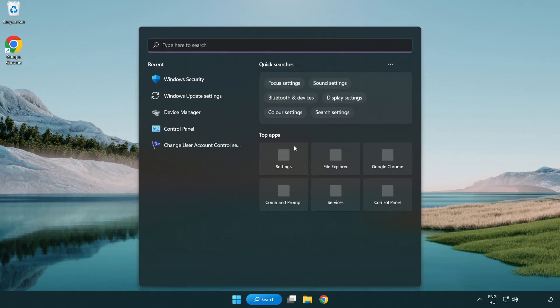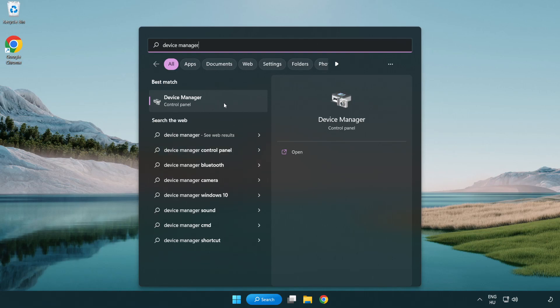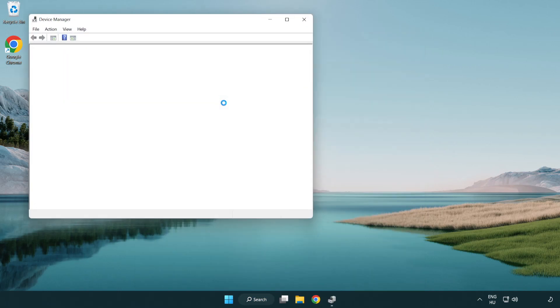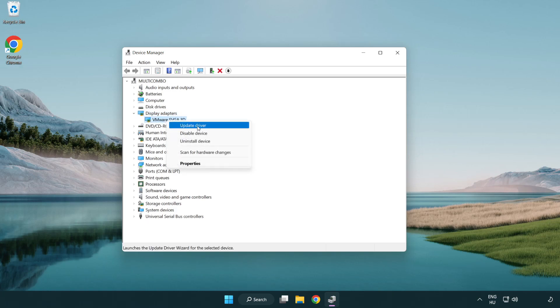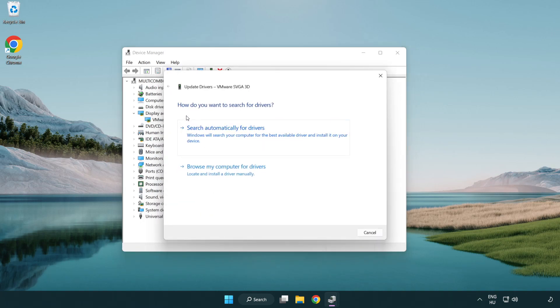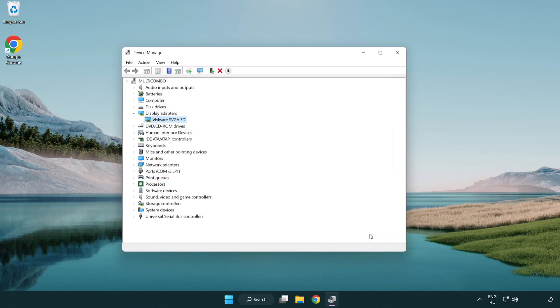Click the search bar and type device manager. Click device manager. Click display adapters. Select your display adapter. Right-click and update driver. Search automatically for drivers. Wait. Installation complete and click close. Close the window.